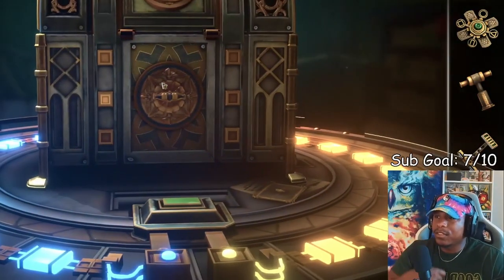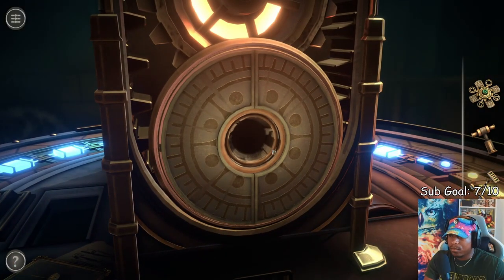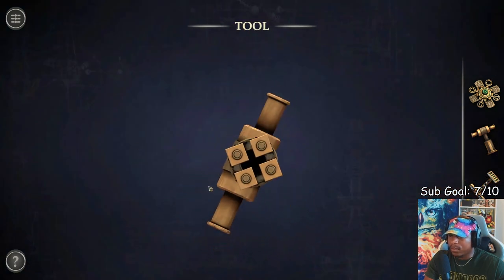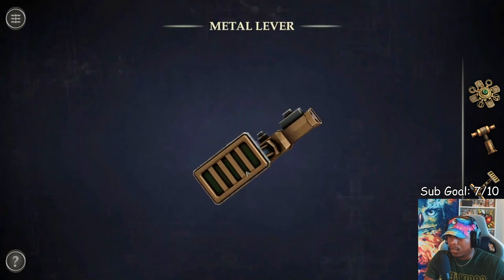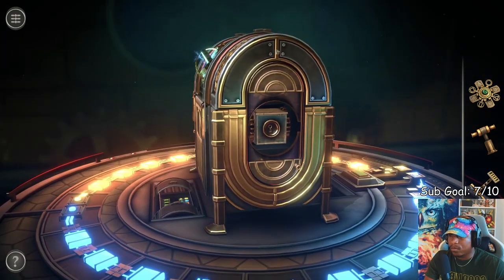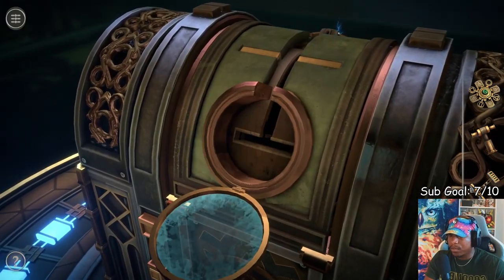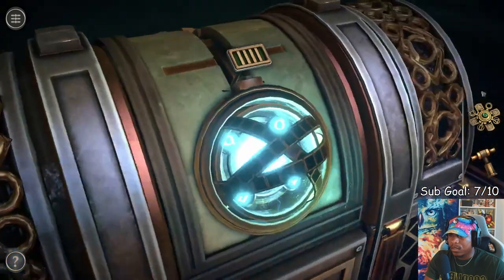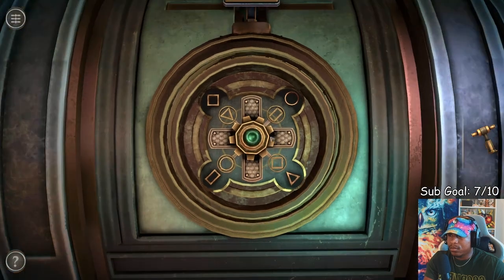I gotta be missing something. Is this for this? Nope. Let's see what this is. Looks like there's a four-square slot — need to put that in. And this looks like a stamp but also looks like a key. All right, let's go here — there we go. Now we do this.